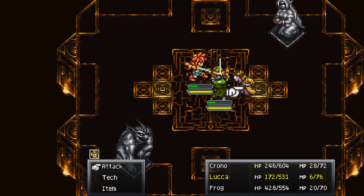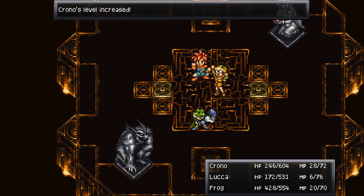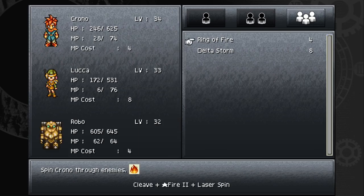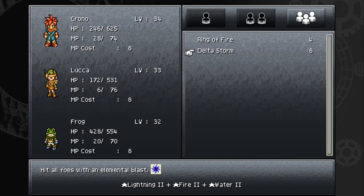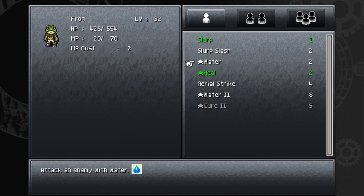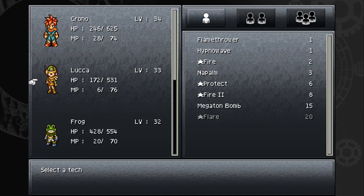Now we have Water 2, and we finally have the Delta Storm Triple Tech! That's the big reason I wanted Luca and Frog here. This is our second Triple Tech - the first was Ring of Fire with Chrono, Luca, and Robo. Delta Storm requires second-tier lightning, fire, and water magic, and hits all enemies on screen with all three attacks. Frog's next tech is Cure 2, which is like Slurp but stronger - Heal covers the entire party while Cure 2 does a larger amount to one person. After that will be Frog Smash.